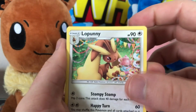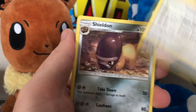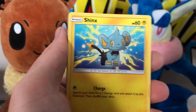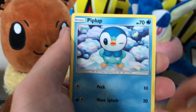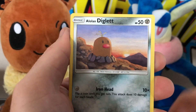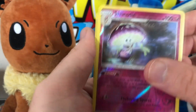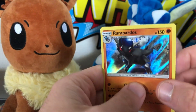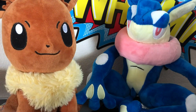Pack 2: we've got Lopunny having some sort of tea party — my daughter would love this card. We've got Shieldon, Gumshoos, Shaymin, Passimian, Salandit, Piplup, Alolan Diglett, reverse holo Shiinotic, and a holographic Rampardos. Not bad, not bad.